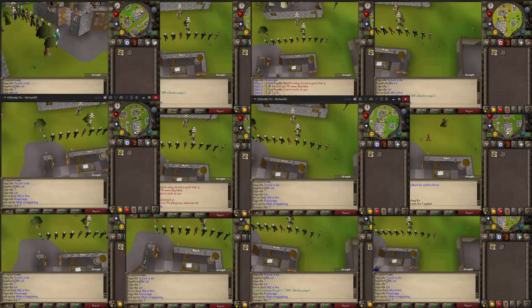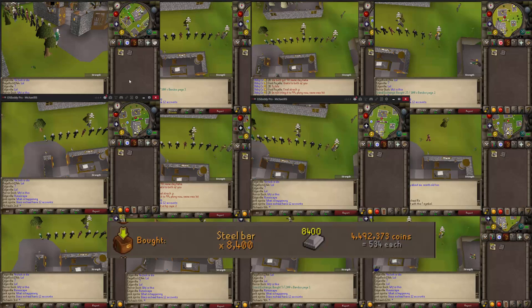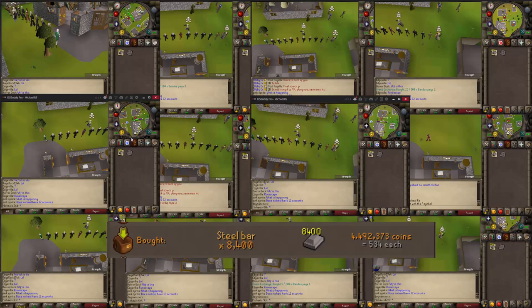Hello and welcome to a new video. Today I'm going to test smithing cannonballs on 12 accounts at the same time. For that I bought 700 steel bars for each account, for a total of 4.5 mil altogether.